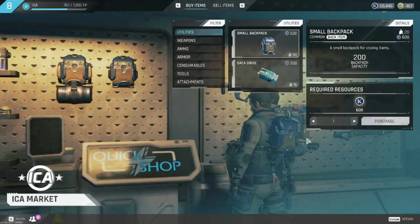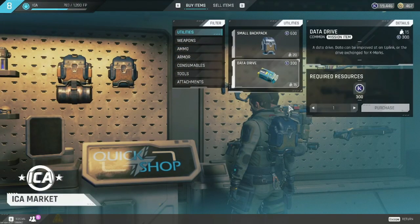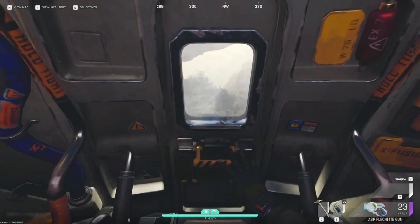First, head to the jungle — but this isn't just another focus crystal run video. We're actually going to start by going to the ICA store. Buy yourself a data drive for 300 K marks, then head into the drop with that and a minimalistic loadout.